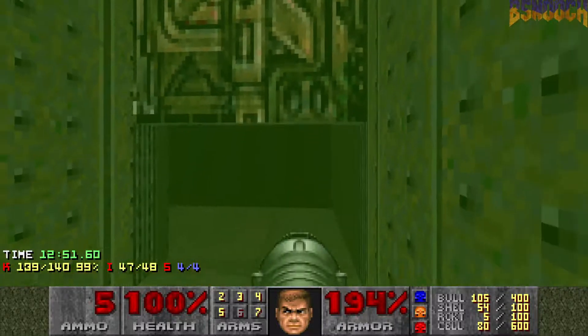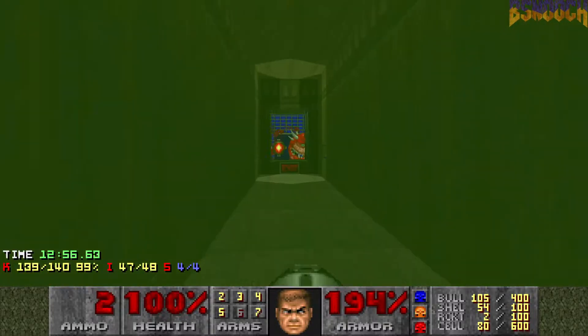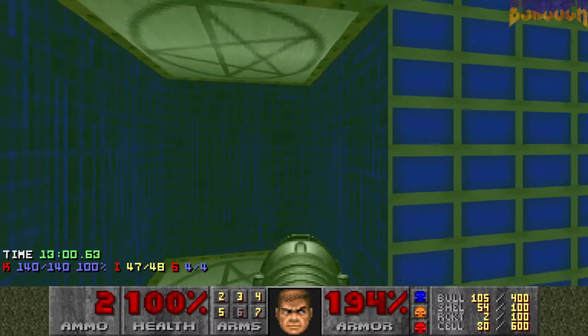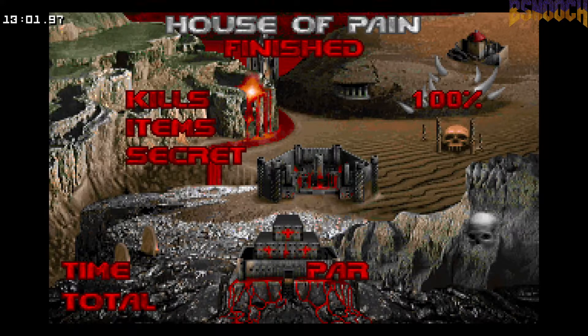We just have one enemy left — right behind this door there's a Caco, so just rocket him down and you're good. That's all the secrets, all the kills, and that's the House of Pain — and what a pain it is. You really have to conserve your health through that first part of the map, and then once you get through that kind of green corridor area, you get pretty stacked and you're good to go. Thanks for watching and we'll see you in the next one.